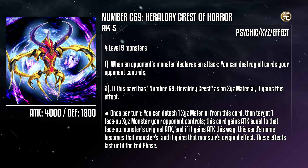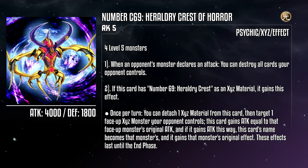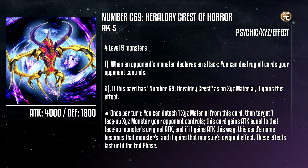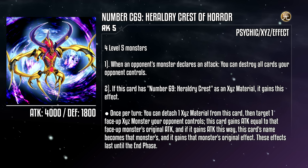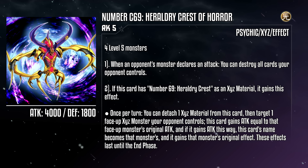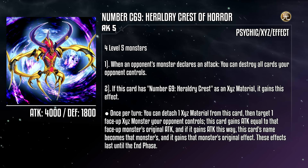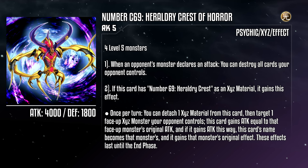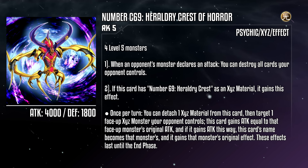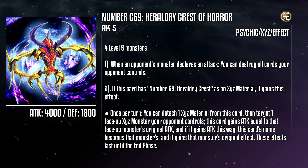Number Chaos 69: Heraldry Crest of Horror is a rank 5 monster with 4000 attack and 1800 defense, requiring four level 5 monsters as material. Though as is the case with most Chaos Xyz monsters, the main goal is to rank them up from the base form. When an opponent's monster declares an attack, you can destroy all cards your opponent controls. And if this card has Number 69 as Xyz material, once per turn you can detach an Xyz material, then target a face-up Xyz monster your opponent controls — this card gains attack equal to that monster's original attack, and if it gains attack this way, this card's name becomes that monster's and it gains that monster's original effects until the end phase. Your opponent will no longer be able to attack you without worrying their whole field is going to go up in smoke, but its activated effect still only works on Xyz monsters. Time has not been kind to this card, and with you already having to use extra material to summon the base form, the real horror is trying to find a home for the universe's least huggable object. Seriously, is there a point on this monster that doesn't end in a giant spike?